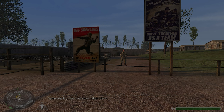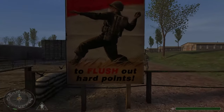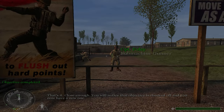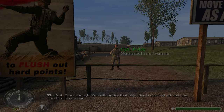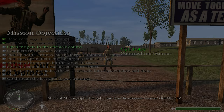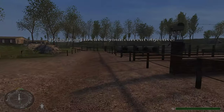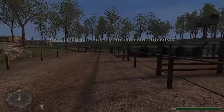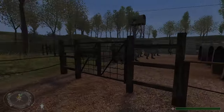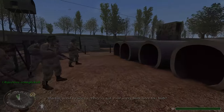As you approach your current objective, the star will move toward the center of your compass. Approach your current objective. That's it, close enough. You will notice that the objective is checked off and you now have a new one. All right, Martin, open the gate and run the obstacle course — go, go, go!